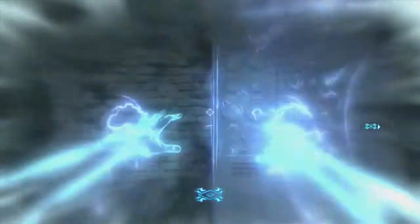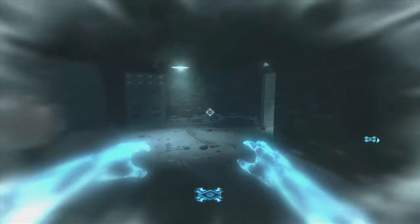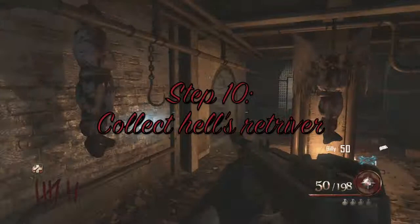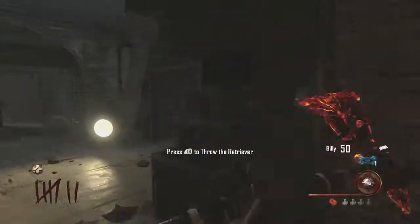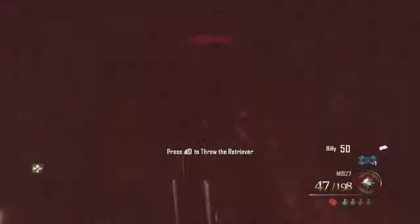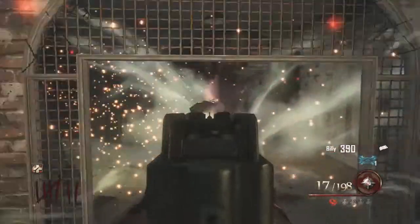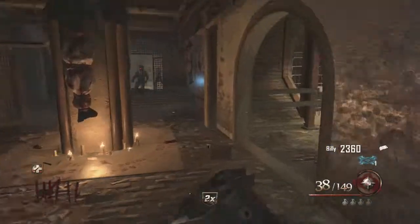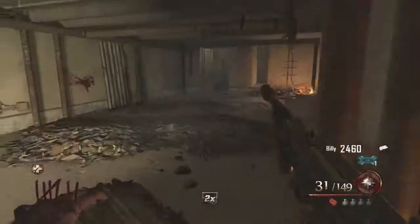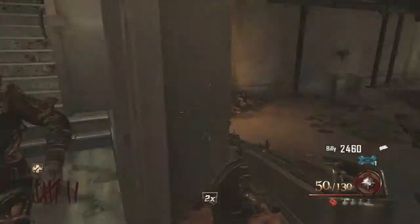Once I've powered the generators, I then want to move back and go retrieve the Hell's Retriever. I'm now going to collect it, and the way I took was going from the warden's office as that was the cheapest route. I had some difficulty trying to kill the warden and survive — as you can tell, I got caught by the warden, but I was able to escape from his trap and leave without dying. That was a bit of luck, so if you somehow survive that, don't panic.